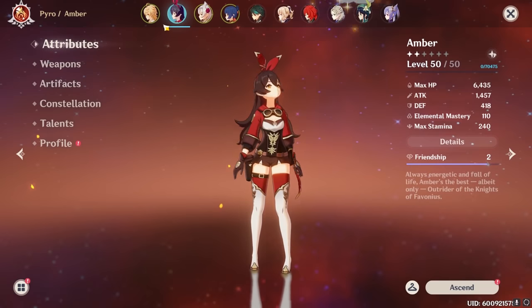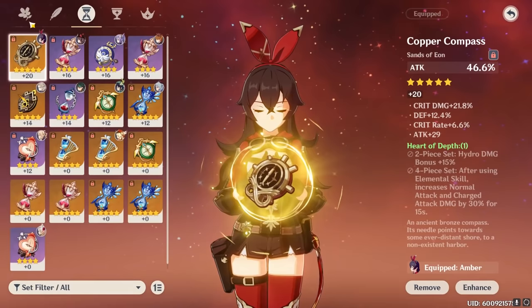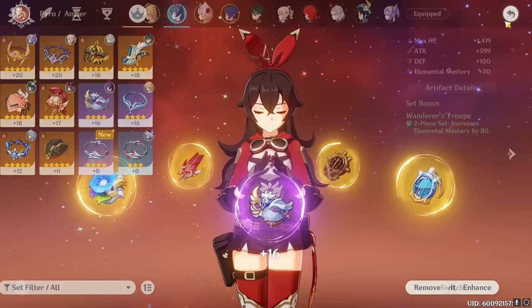How to beat Cryo Hyperstasis. We're going to be using Amber for the majority of the fight because she is a Pyro Archer — the only Pyro Archer as of 1.5. I have a couple of 5-star artifacts, but don't worry too much. This is just to make sure you don't spend super long watching me fight the boss. It doesn't make the boss fight easier or harder, it just makes it shorter.